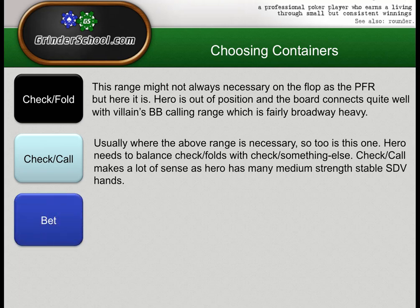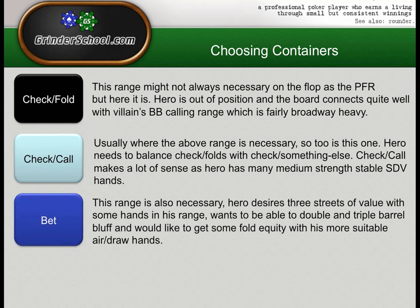A betting range in blue is also necessary here — hero desires three streets of value with some hands, wants to double and triple barrel bluff, and wants to get some fold equity with more suitable air-draw hands on the flop. If I flop a gutshot here — Jack-9 on King-Queen-X — I don't want to check-call that hand. It's jack-high with only four outs.